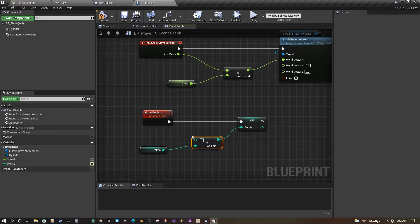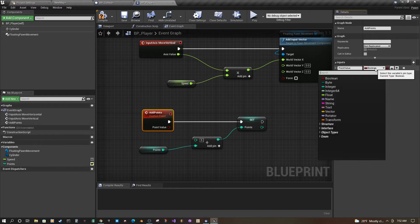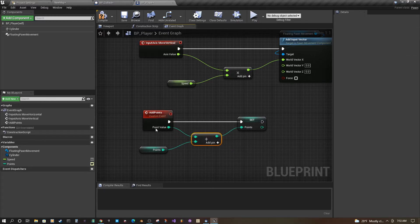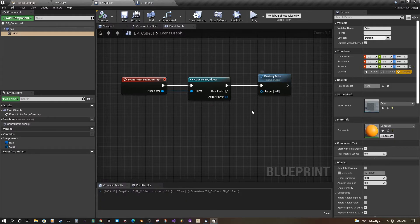We can do one more thing to make our collectibles more interesting. If you click on your custom event and go to the details panel, it says Inputs. Click the plus sign and we can add a parameter — a Point Value parameter, make it an integer. Plug it into our addition. Now we're passing points into this event and it's going to add it to our point total. This means as we go through our level, we can have all different types of points for each different type of collectible.